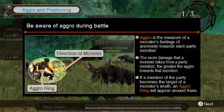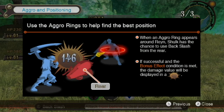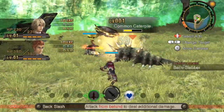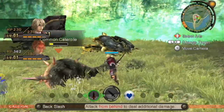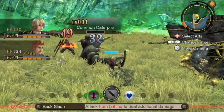Be aware of aggro during battle. Aggro determines when the enemy is looking at you. The more damage you deal, the more likely they will focus on you. Say Reyn dealt a thousand damage and you dealt fifteen hundred - then they'll look at you. I got the Backstabber achievement. Aggro goes away by dying or by not dealing enough damage.